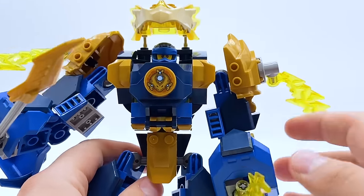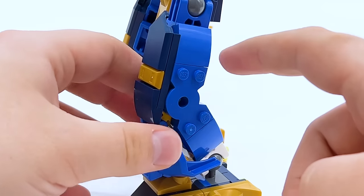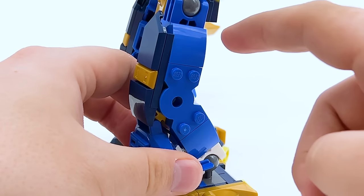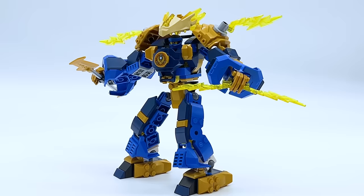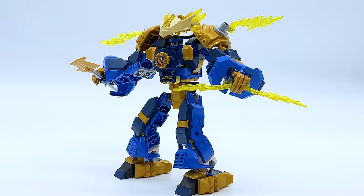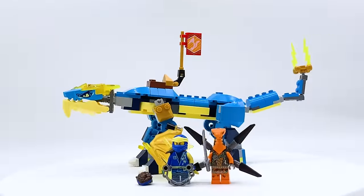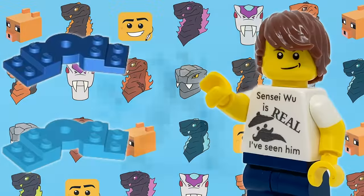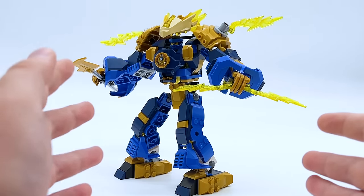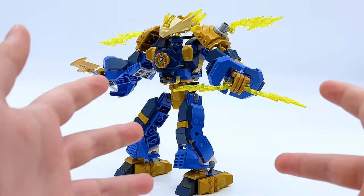The most difficult part to get was the SCCPS joints. Jay used a total of six of them in this build — two on each of the legs, and one on each of the arms — and these were an absolute nightmare to get. We've had blue SCCPS joints in the past; they were used on Zane's Power Up Mech Evo and Jay's Thunder Dragon Evo, but those were Azure, which is Nia's color. This year LEGO finally introduced this part in regular blue, so I knew I had to use that for Jay.